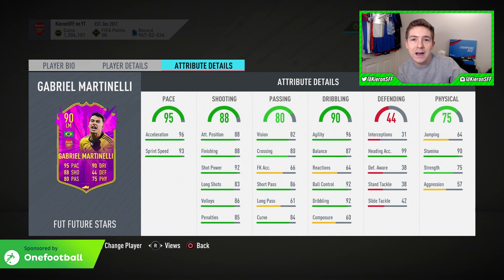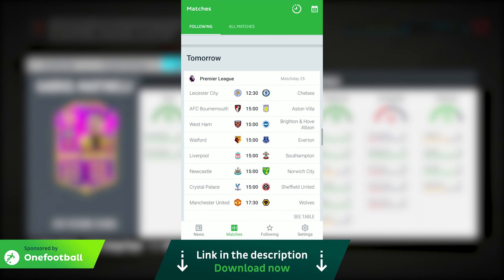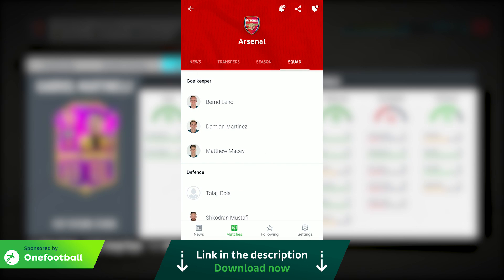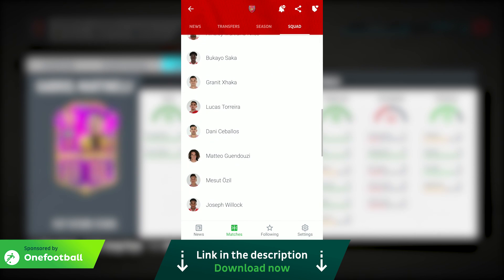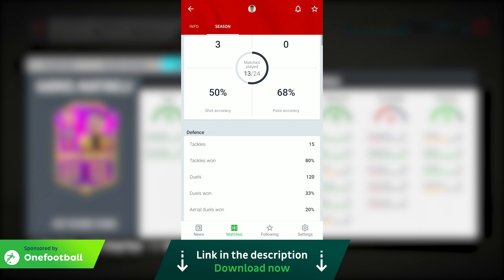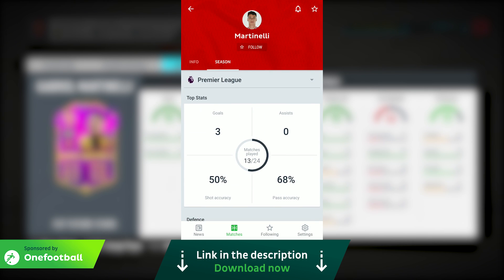This video is of course sponsored by OneFootball. OneFootball is a free-to-download football news app which can help you keep up to date with the latest happenings in the sport. It's been really useful over the past month with the transfer window being open, because it provides live updates on transfers and also gives some pretty interesting transfer rumor updates as well. You can also use the app to check out stats on your favorite teams or players. There's a link to download it in the description and it is free to download and free to use.